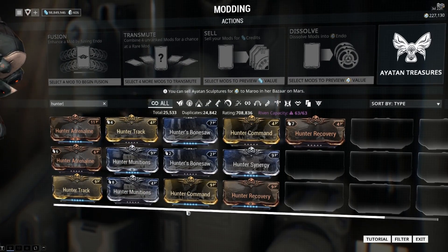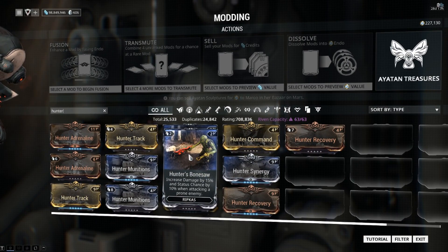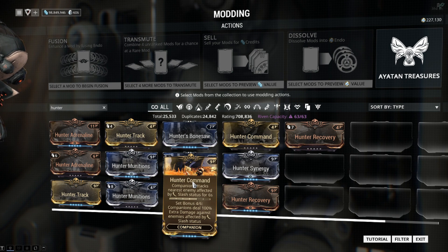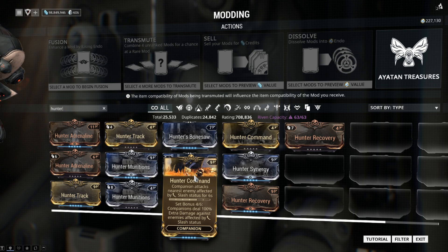Next is Hunter's Command: companions attack the nearest enemy affected by slash status for six seconds. This synergizes extremely well with the set bonus, since companions deal large chunks of damage to enemies who have slash on them. It's interesting, but I'm not 100% sure it's one I'll reach for.